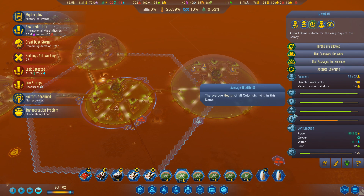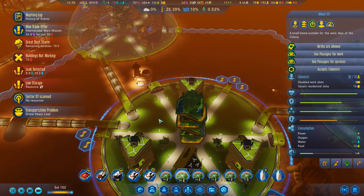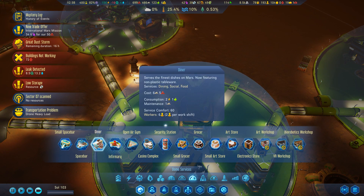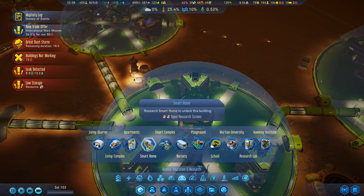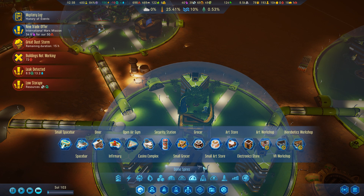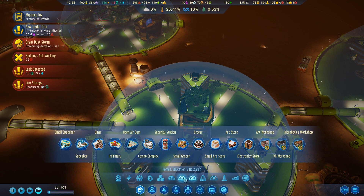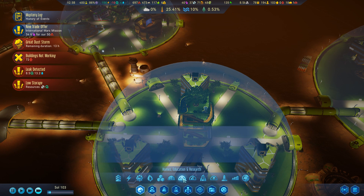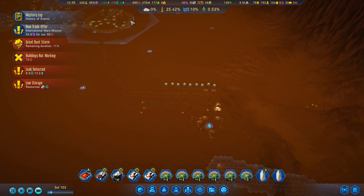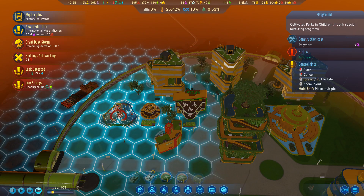Let's see how the colonists are doing. Health is good, comfort is very good, and sure enough they're missing some facilities — playing, for example. Fortunately, I have a bit of room where I can set up a playground. Classic case of YouTuber blindness finding it. So that'll satisfy their playing need. These guys also have a pretty good deal of need for playing, so let's set up another playground here.